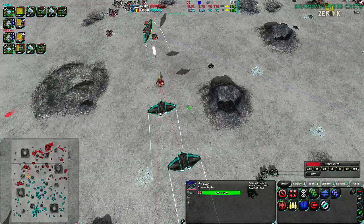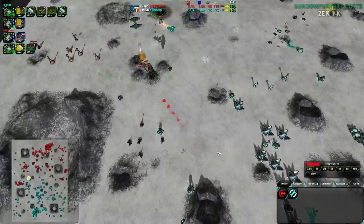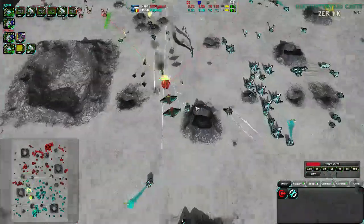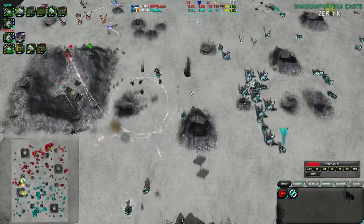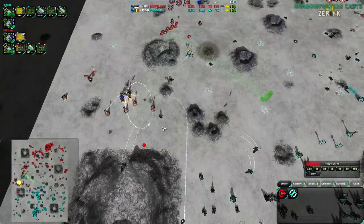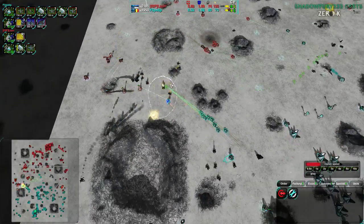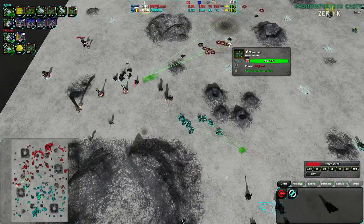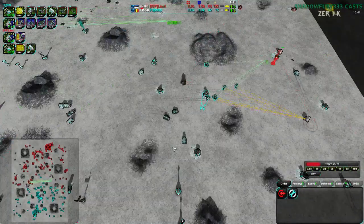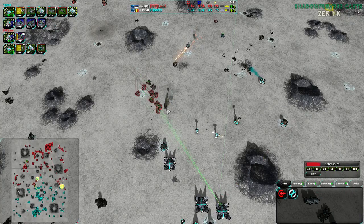Flipstep coming in first, attacking with Bombers. Ravens getting rid of a Stardust — good choice of target. Swifts try to take out the Ravens; the second Raven might go down. Flipstep's Swifts intercept and are actually able to take air control momentarily. Lowry continues building up quite a few Swifts though, so air control is not taken so easily. However, destroying that Stardust was a very good move — it opens up the entire area. The Scorchers can easily go in now without being opposed by a Stardust, which would have killed most of them either by weapon or death explosion.